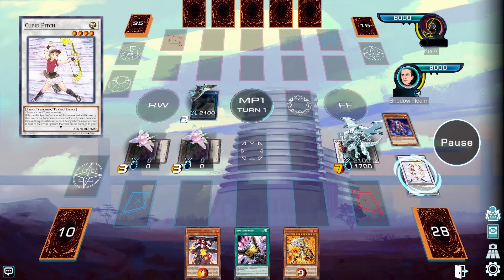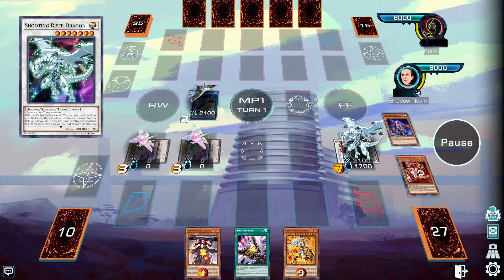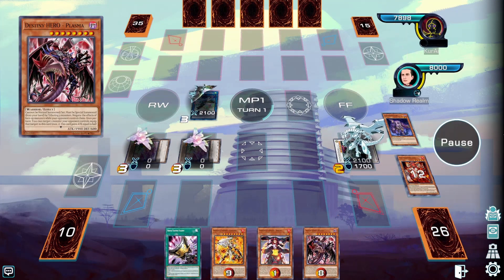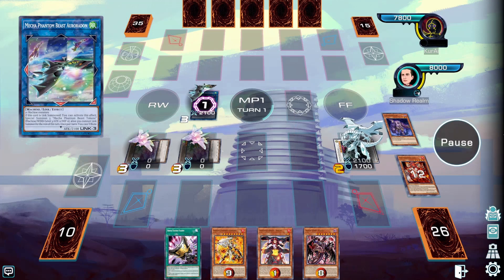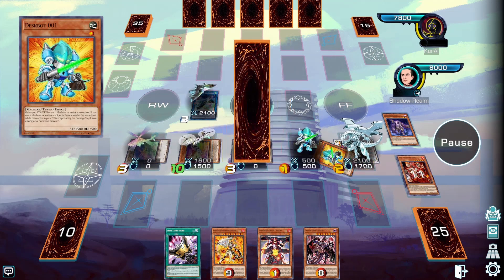That's going to reduce your level and then we can go for Shooting Riser Dragon. When Cupid Pitch is sent to the graveyard we can search for a monster with 600 defense — in this case Plasma. Then we can proceed to special summon Coltwing with the effect of Auroradon, and that's going to trigger summoning two tokens, which is also going to trigger the effect of Deskbot 001 in the graveyard.